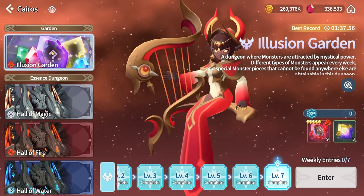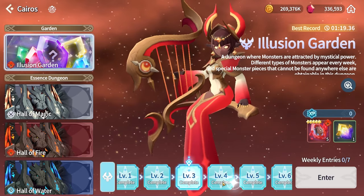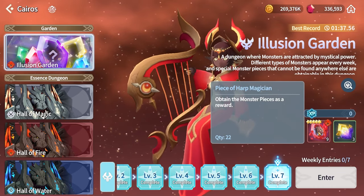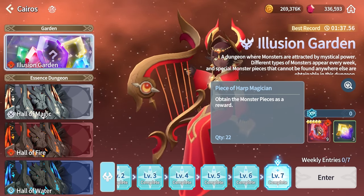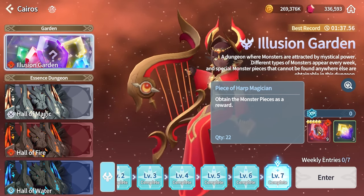First, go to the Account Shop under Account Level Benefit and claim your free 200,000 gold — you can do this every week. After that, since Monday is when most weekly stuff resets, head to Kairos Dungeon. This is one of the most important ones: complete your Illusion Garden. Push it as much as you can, but make sure to do it every week because you get very limited four-star light and dark units, and sometimes even five-star units.